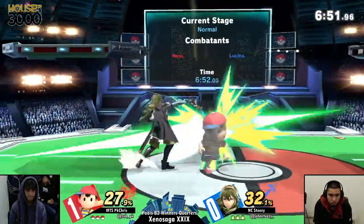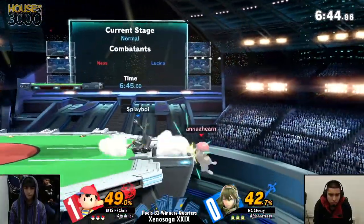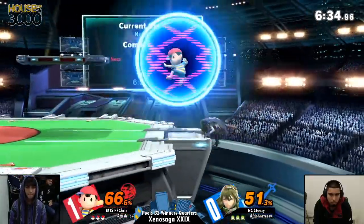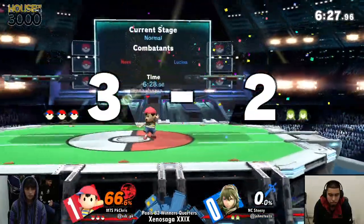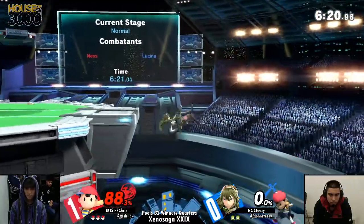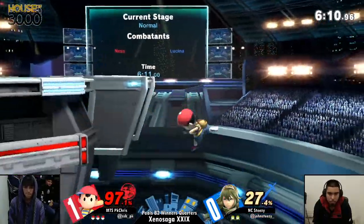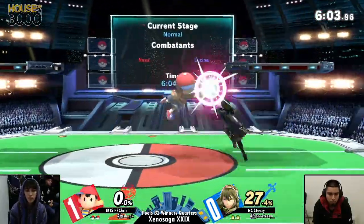Going into game two, sticking to PS2. Chris just mixed up his momentum with the magnet into a down-air, getting quite a bit of percent, then the drag-down into up-tilt — going through the neutral instead of the up-tilt, which is normally the move of choice. Flipping to get that conversion off the PK Fire — it hit shield. The trail, not the ball itself, is just enough to knock you out of a move but not send you anywhere, so it doesn't knock you up. It's also great for catching jumps. Right there you see the 32 frames of invulnerability that Ness has, going through the counter. Steezy gets the raw f-smash to ledge-guard Ness — more than enough to take him out.